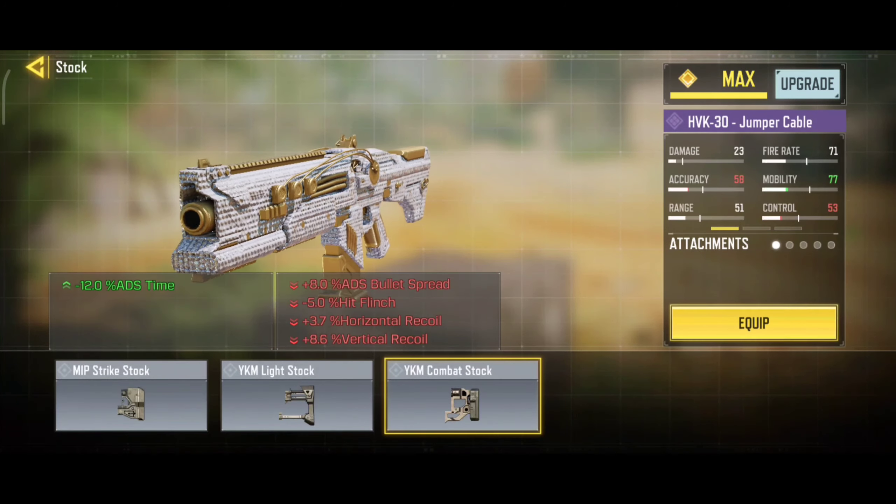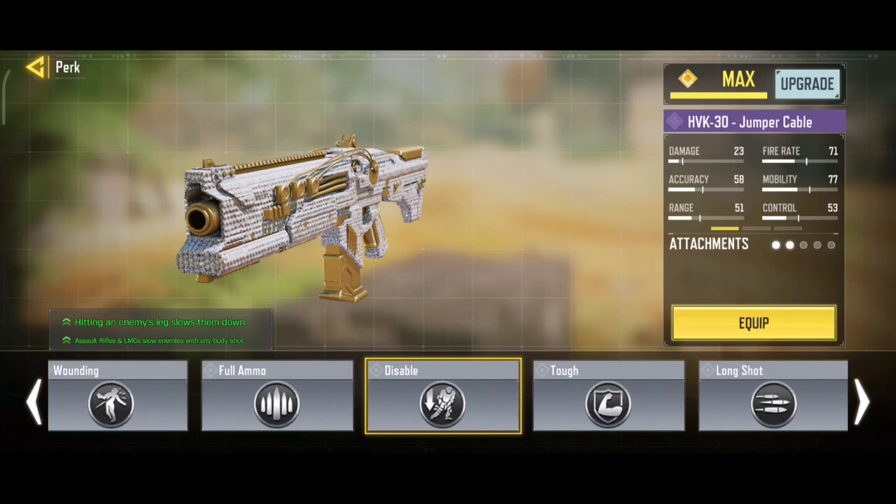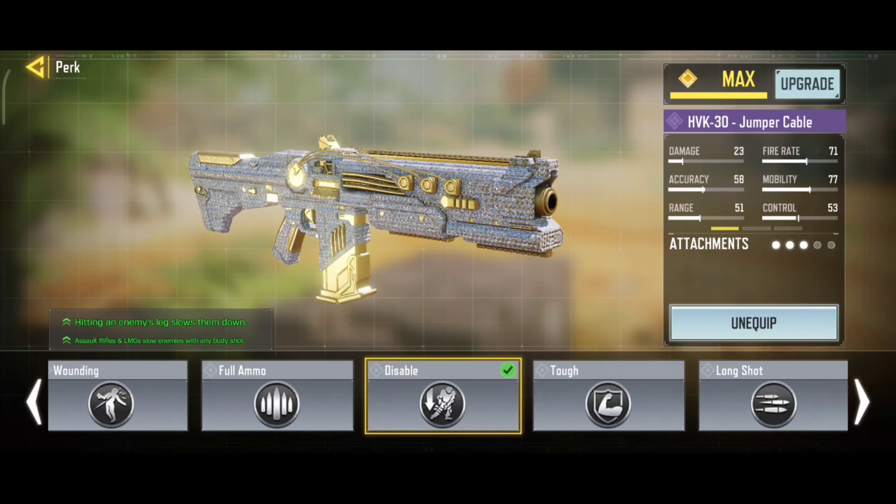Our second attachment is Combat Stock. It will increase your ADS speed. Our third attachment is Disable Perk. It will slow down your enemy's movement speed while hitting on its legs.